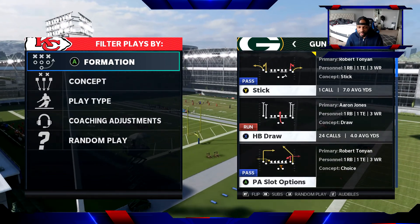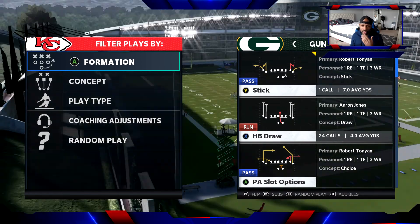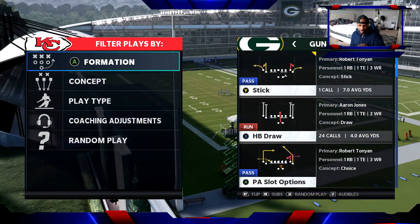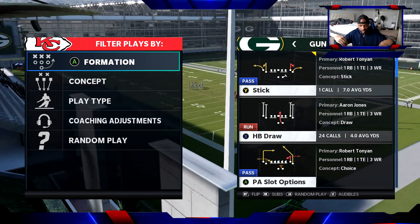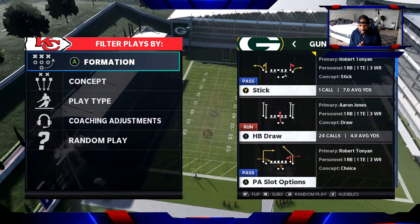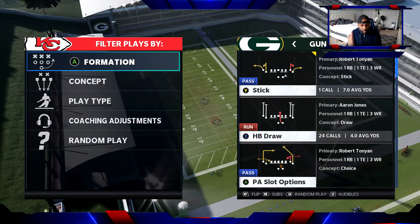It's this play right here - the PA Slot Options. I'm gonna show you against Cover 3 and against man. You see these routes, the red routes - they're options. So if they're in zone, they're gonna sit on those hitches. If they're in man, they're gonna go out on out routes. And then if they go out on man on those out routes, you're gonna get the deep dig. And you got the post.